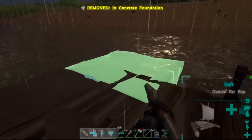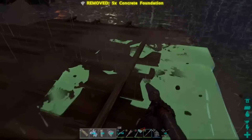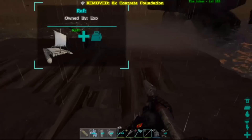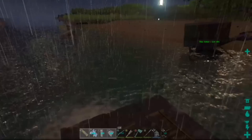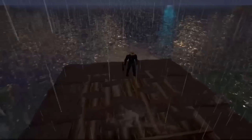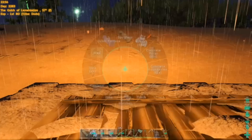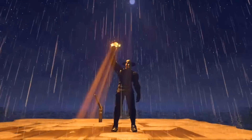Go ahead and demolish this foundation, and once you do, you can literally place it all around. You can skip the middle one if you don't want anything there — that gives you an extra foundation. It's pretty much just going to be a little dino pen sort of thing. As you guys can see, you can press Y on it and ride around just like you normally would. I hope you guys understood what I was talking about. Thank you so much for watching — hit that like and subscribe if you're new, and I'll see you all in the next one!